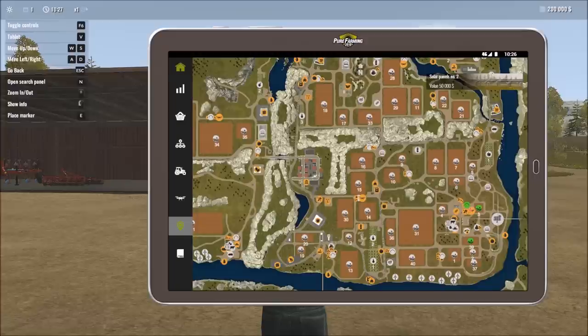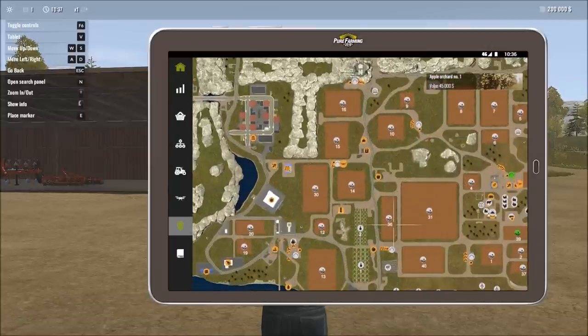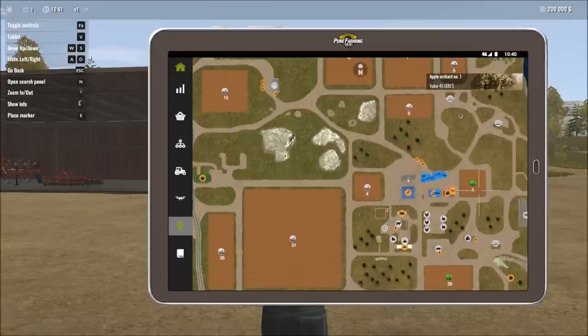Pretty close by there are apple orchards, and somewhere in another area there's a pear orchard we can purchase. The map shows you the value you can get from those, and all of these will require certain equipment to purchase. To get started, we're going to work the nearest field and see how things work — we've got some money and might sell or replace some equipment.